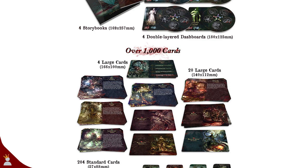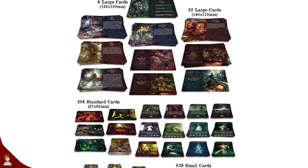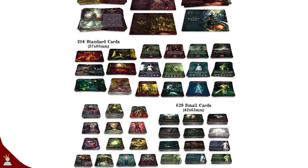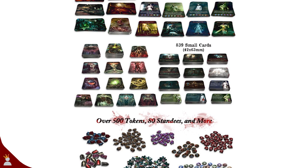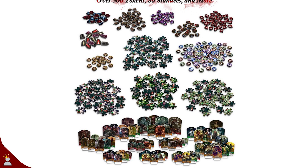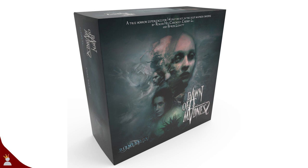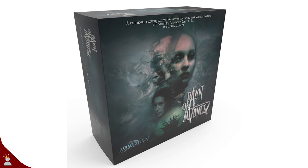What comes with the core tier? Well, a horrific story that totals more than 250,000 words, experienced via four storybooks, one for each of the main characters. Those characters have double-layered dashboards to accompany the big game board and the four conscious realm sheets. A lot of this story is also contained in over 1,000 cards that come with the core game, as well as over 500 tokens. Those standees total 80 right from the start, and to top it all off there will be 15 fully custom dice.